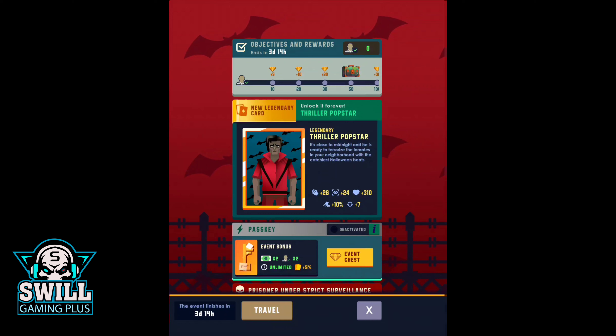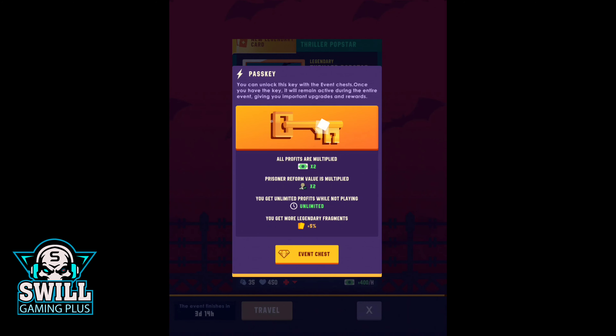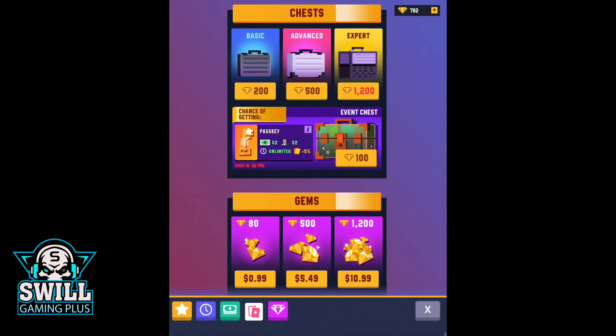With the objectives and rewards, it ends in three days and 14 hours at the time of this recording. We got a new legendary card — the Thriller Pop Star — which looks like an Elvis/Michael Jackson type. It's close to midnight and he's ready to terrorize the inmates with the catchiest Halloween beats. The pass key event chest gives you profits multiplied times two, prison reform value multiplied times two, unlimited profits while not playing, and more legendary fragments.